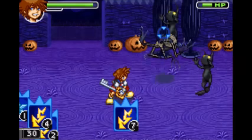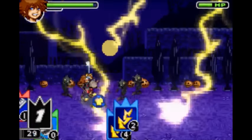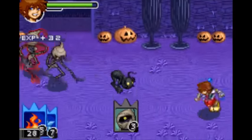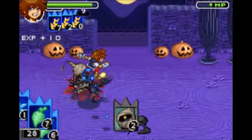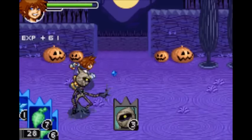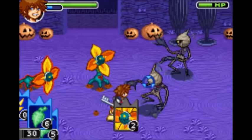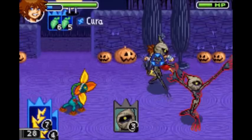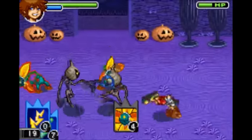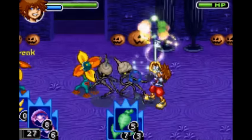Thunder deals damage to any enemy it's targeted upon. Thundara on the other hand is a massive group hit that hits the entire screen for a very small amount of damage. When fully upgraded you get Thundaga, which hits all enemies for a very decent amount of damage. Next is Cure — you basically just heal a small amount of health to yourself. Upgraded it becomes Cura, which heals a moderate amount. Next is Curaga, which as far as I'm concerned is basically a full heal.